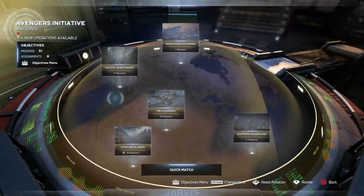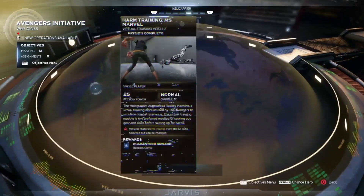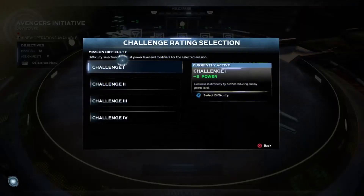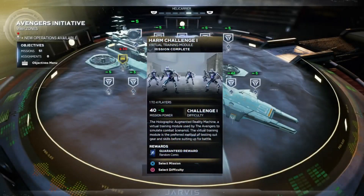What's up everyone, ModuMantis here with some tips on getting your characters to level 50 in the fastest way possible. What you're going to want to do is play the harm room challenge on the first difficulty until around level 30.